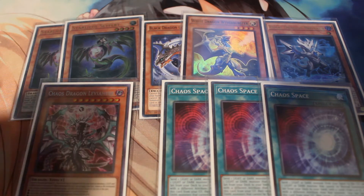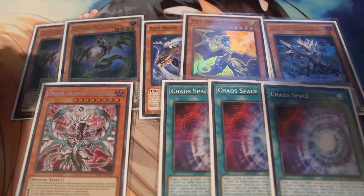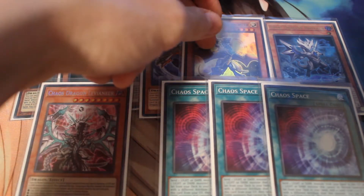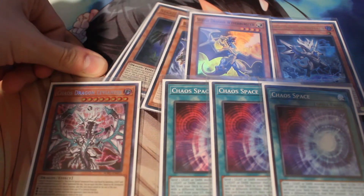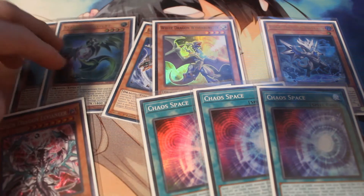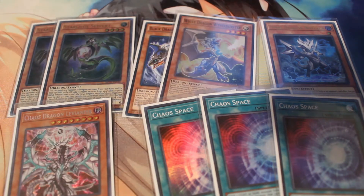Let's go over each of these. Star Leech Seyfert is broken. You get to search any dragon you want by sending guys that equate to the level, so you normal summon him and that's just a free plus one — you get one of the baby dragons, and then that baby dragon searches another baby dragon whenever you go into Striker. This card is like a Link 2 on its own. If you Monster Reborn it, especially off of any reborn effect, it's really good. It's also part of the main combo — the three card combo that is really, really good in this deck.